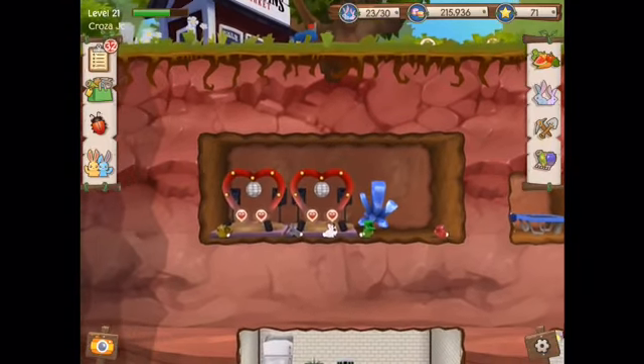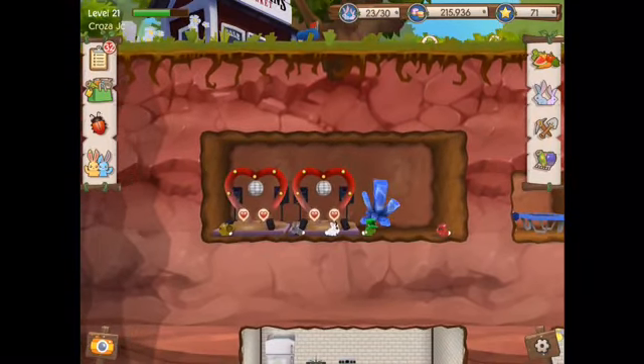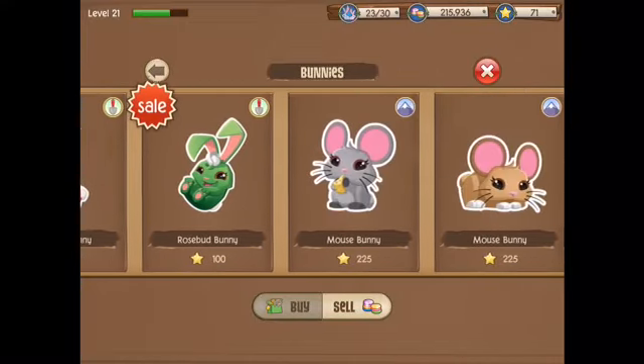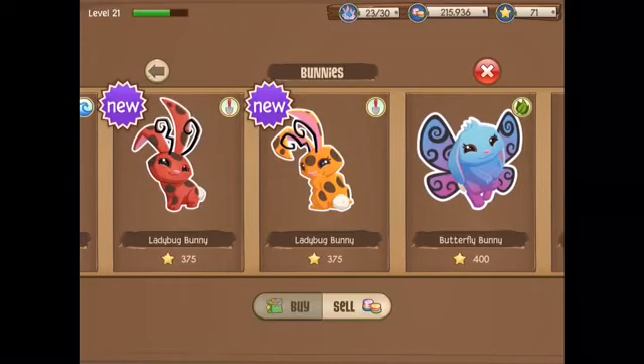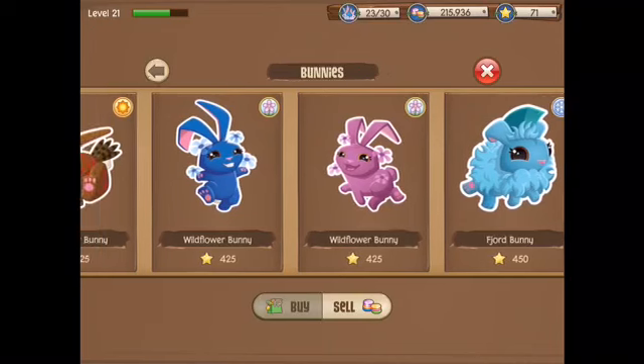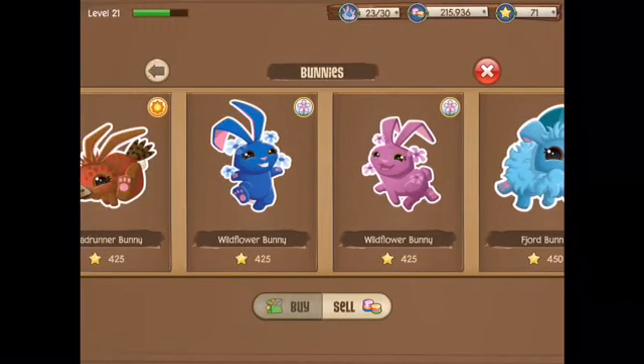I'm going to show you guys how to breed the wildflower bunny. The wildflower bunny is actually a pretty red bunny — it is obviously a wildflower element. I forgot my list that's supposed to be next to me. The ladybug is out right now, which is pretty cool. Here it is — 425 stars for it, it takes 17 hours to breed. I've forgotten my list of all the breeding combinations, so I'm going to go get those.